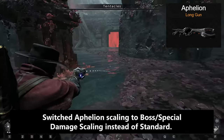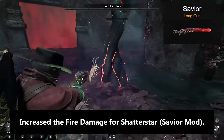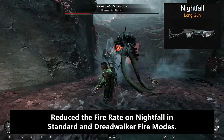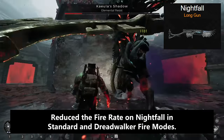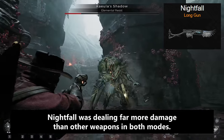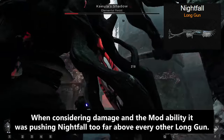As far as weapons go, they switched Aphelion's scaling to boss special damage scaling instead of standard, and increased the fire damage from Shatter Star. The fire rate was also reduced on Nightfall in standard and Dreadwalker fire modes.